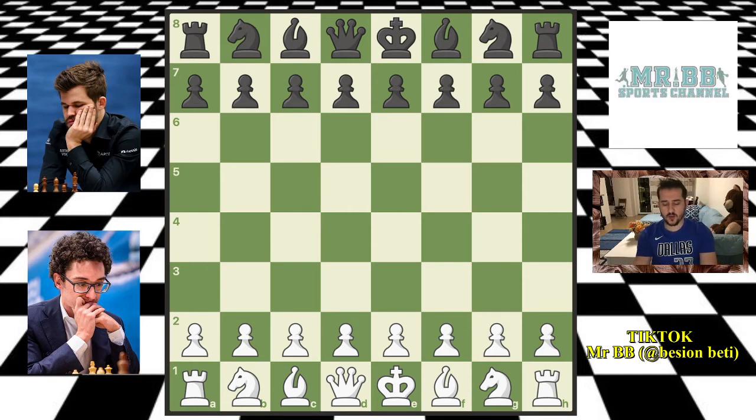In the previous 9 rounds, Anish Giri, Alireza Firuja and Fabiano Caruana are leading the tournament with equal score. Each one has 6, and then Magnus is trailing behind because he lost against Esipenko in round 9. So he will try to bounce back here against Caruana with the black pieces. Without losing any more time let's drive straight into this game because it's such an interesting one and features some nice moves.